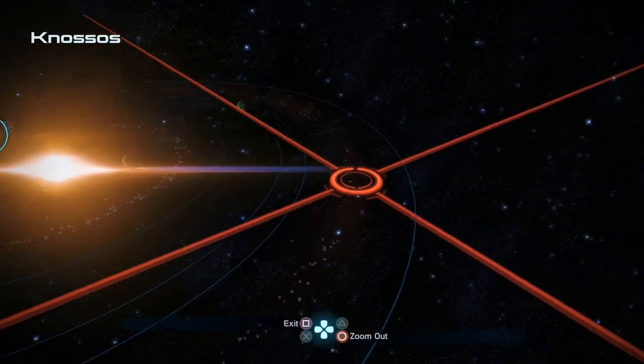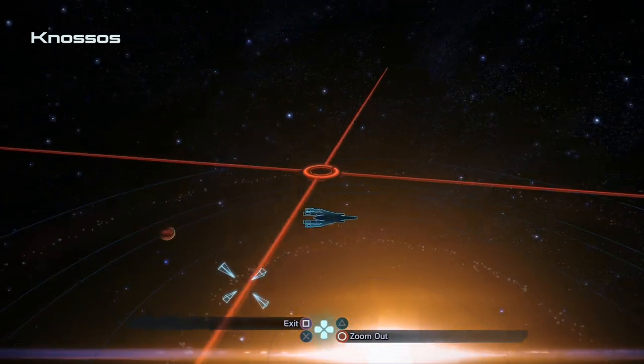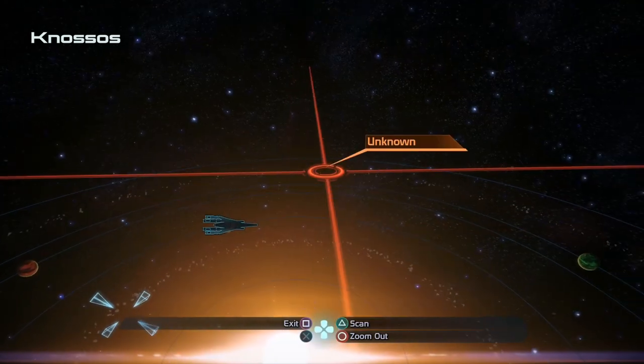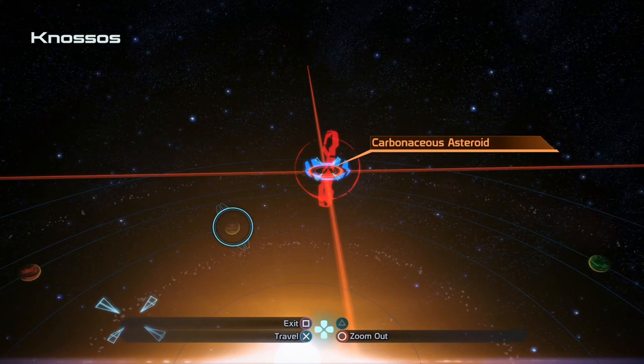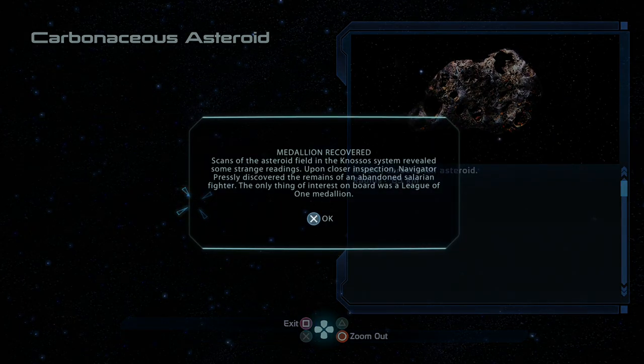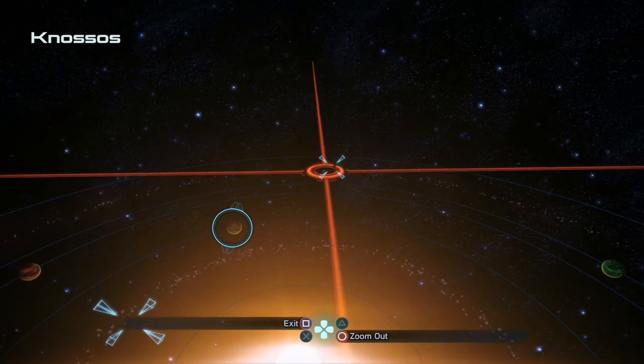There's another one up here. Let's go ahead and do this asteroid and survey it. A medallion recovered: scans of the asteroid field in the Gnosis system revealed some strange readings. Upon closer inspection, Navigator Presley discovered the remains of an abandoned Salarian fighter. The only thing of interest on board was a League of One medallion.